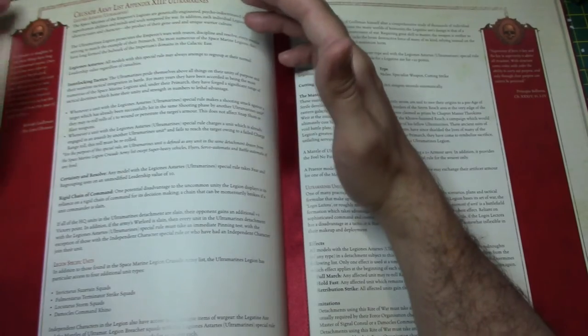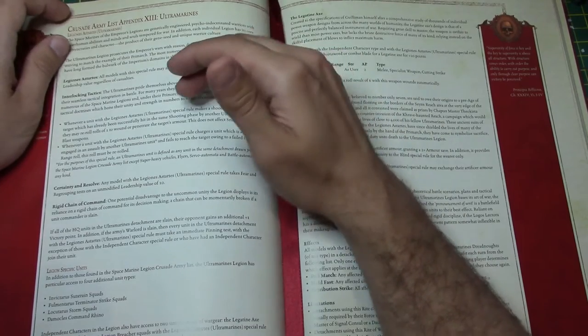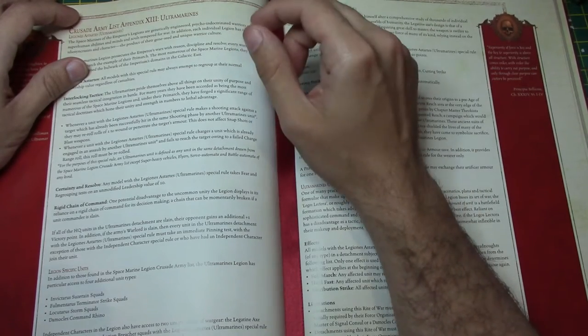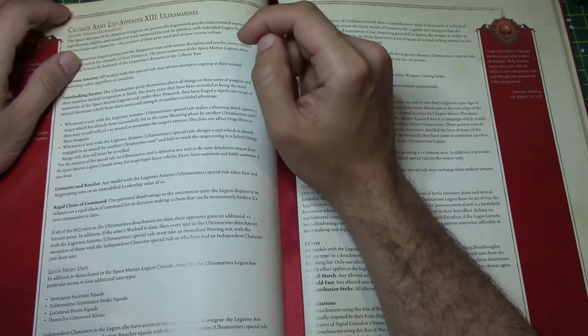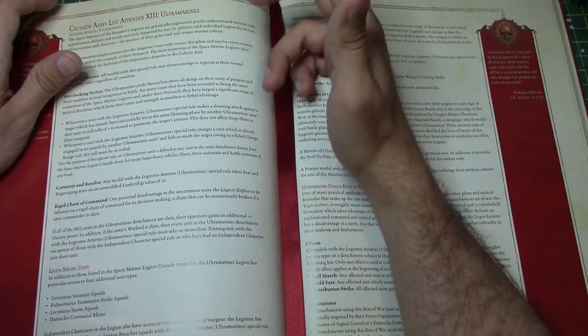This is the main thing you really want to base your Ultramarines tactics on. It's called Interlocking Tactics. Whenever a unit with the Legionnaires of Astartes (Ultramarines) special rule makes a shooting attack against a target which has already been successfully hit in the same shooting phase by another Ultramarines unit, they may reroll once to wound or penetrate the target's armor. This does not affect snapshots or blast weapons. So snapshots don't work — if you're running a heavy squad and you want a snapshot, it doesn't work. Plasma cannons don't work with that either.